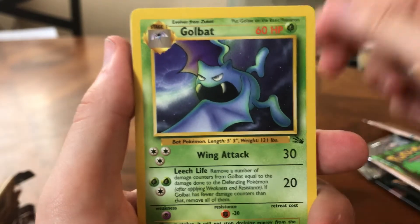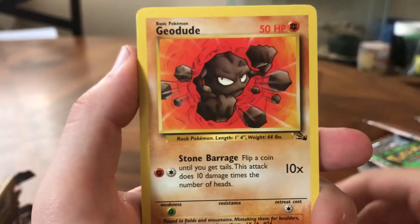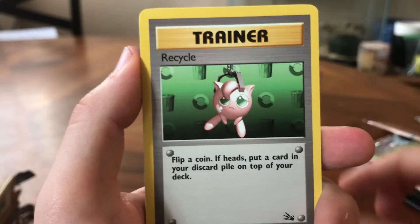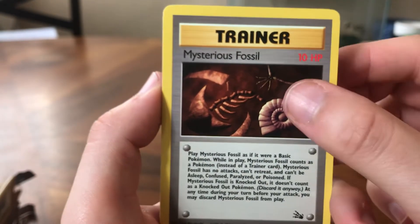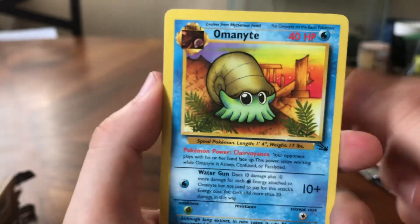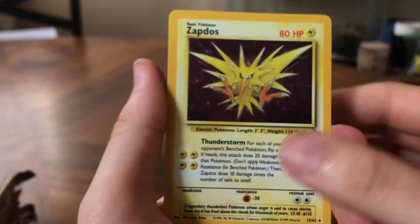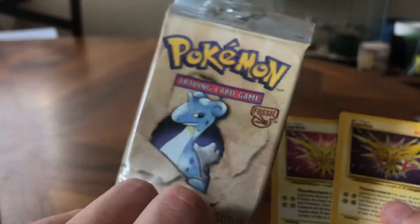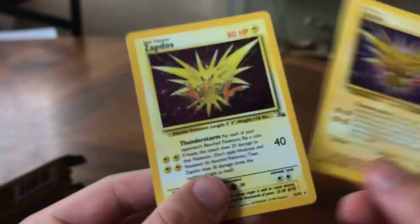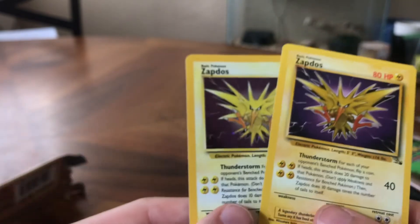Three cards from the back, and here we go. We have a Seedra, a Golbat, a Graveler, a Psyduck, a Slowpoke, another Geodude, a Horsea, Recycle, and Jigglypuff — this card is so funny. A Mysterious Fossil, an Omanyte. And this is our final card — the rare is next. Oh my God, guys. At least it's holo. So I purchased three booster packs of the Fossil set and I pulled three Zapdos — two regular rare and one holo.